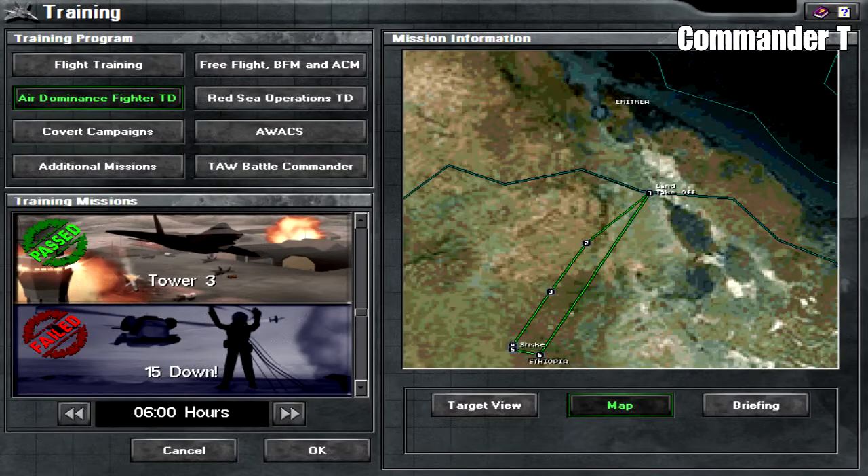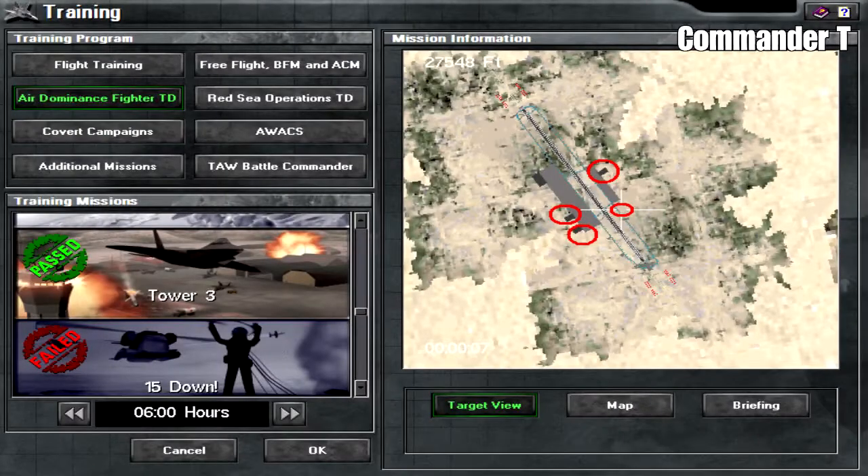We've got to take off on the border and fly to waypoint 4 - that's where the enemy airfield is. If we have a look at the reconnaissance flight, we can see three hangars, marked in the three large circles, and the control tower is just dead centre on this crosshair.